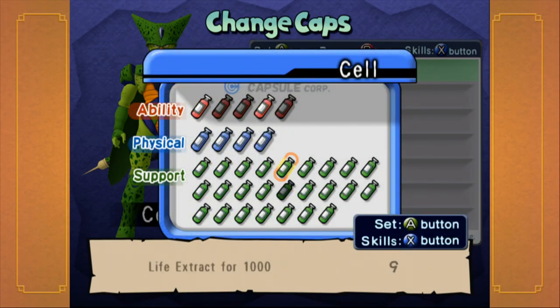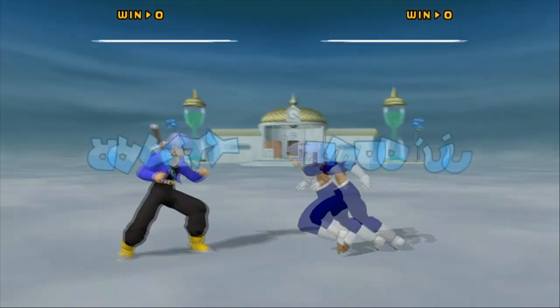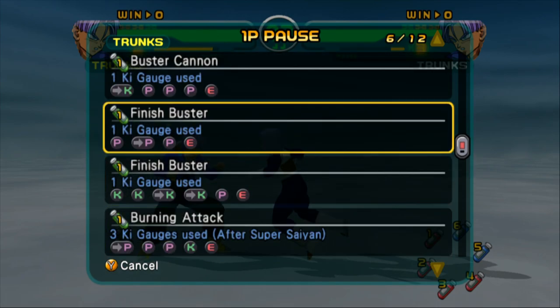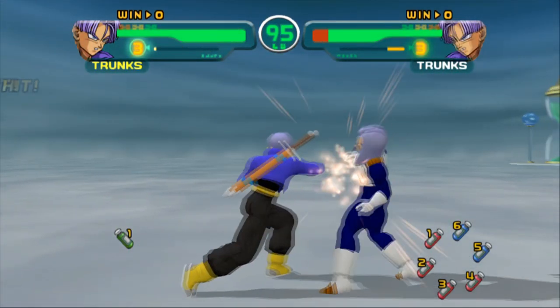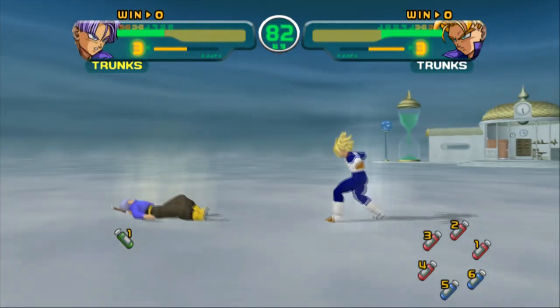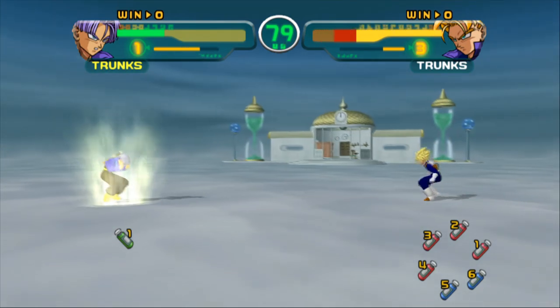Yeah, let's do Cell as well because he has quite a few moves. Let's do it for real — I got a random opponent but I got Chunks. Now look at his skills: Super Chunks, Super Chunks 2 — those are his regular attacks. And Broly Attack is his real super move. Energy Burst is his regular one. But you have to be careful watching that — one light up. If you're not being careful, you don't know what he's going to do.